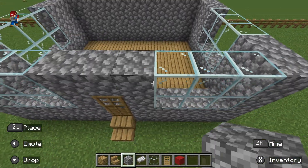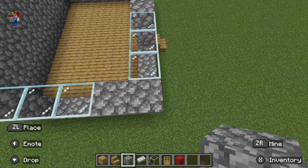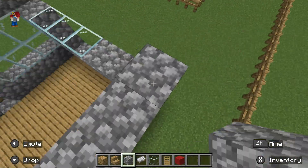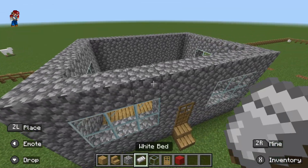Then keep building the walls up. So let's add the glass over this. And then we do this, and then we just seal off the glass with cobblestone.